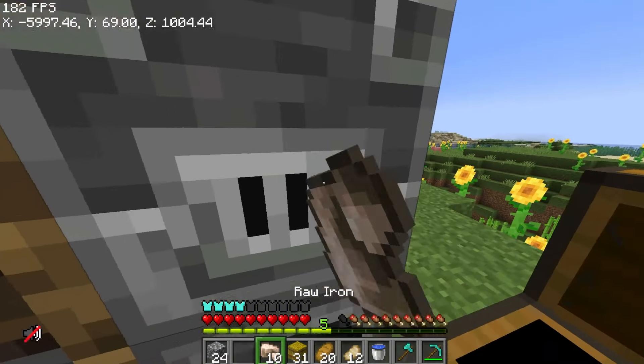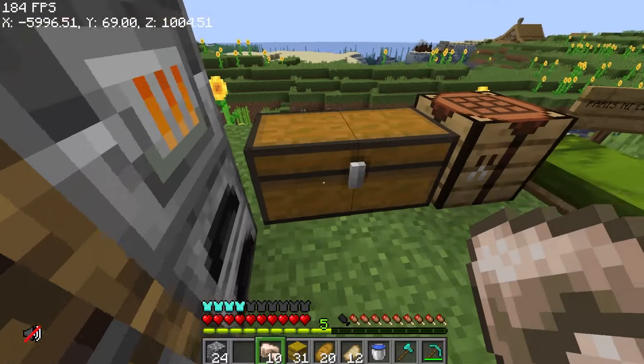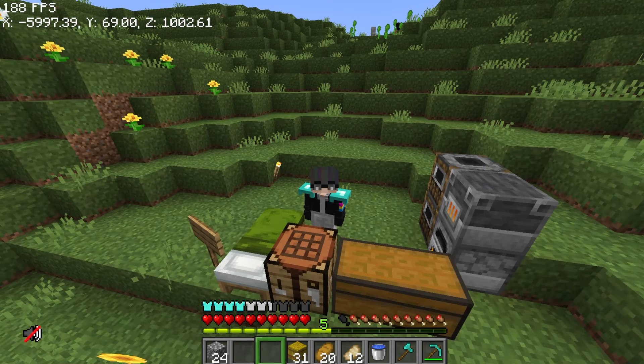Now we can melt our 64 iron, and also smelt the gold down below — kasi why not? Okay, itong 7 ingots. Medyo nag-unti-unti kompleto na yung tools natin, pati yung ating armor.